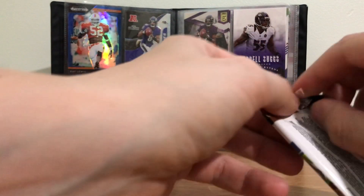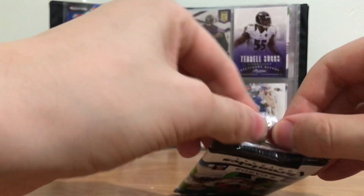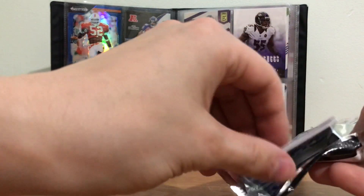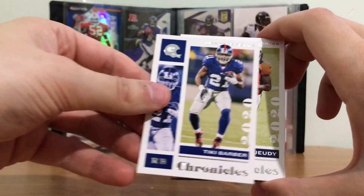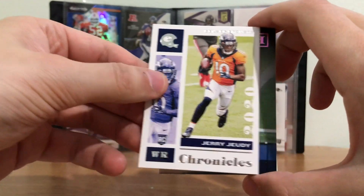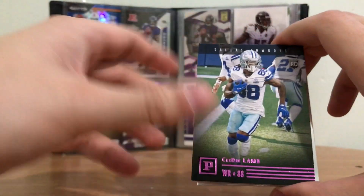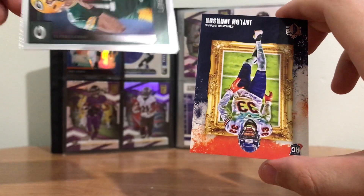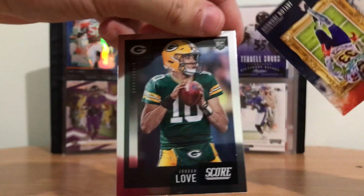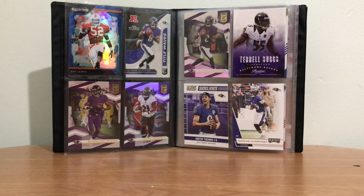Another pack here — I've got two left, Nikki has one left. Starting it off with a Tiki Barber. Jerry Jeudy. A pink CeeDee Lamb. And I think we got a holographic here — Jordan Love, let's go! That's a good pull. And then our last card was a Jalen Johnson rookie card. Got to sleeve this bad boy.